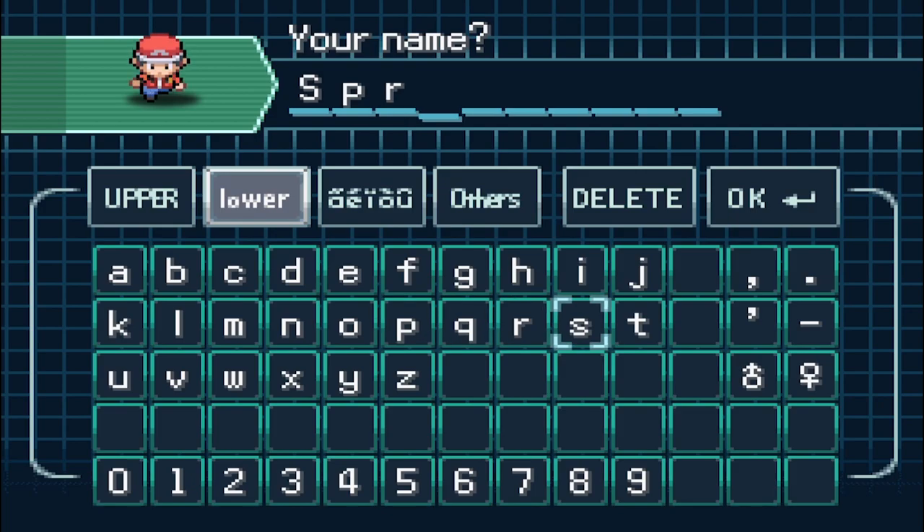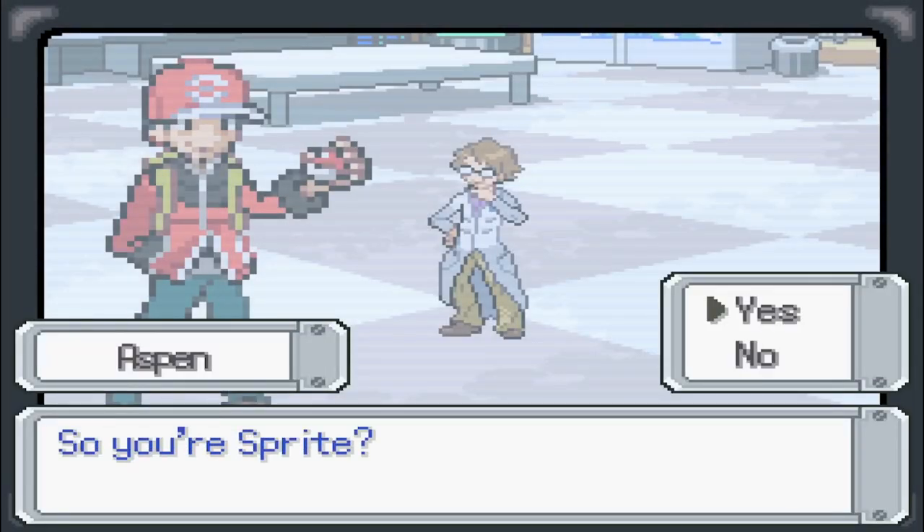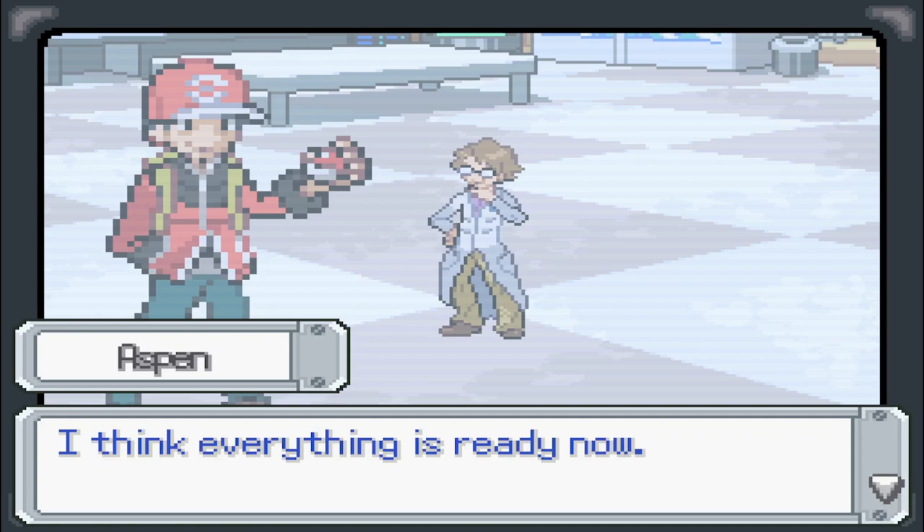It looks like the name entry automatically goes straight into lowercase so you don't have to do it yourself. I accidentally called myself 'Sprite' instead of 'Sympus' — wasn't paying attention. I like the way they had it set up where it's capital first then lowercase. My name is Sympus. I'm glad to know you, Sympus.